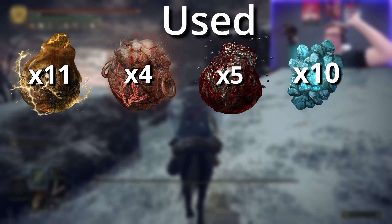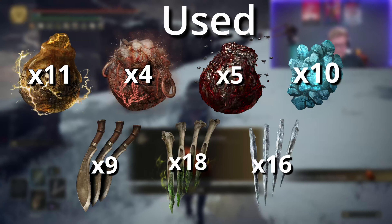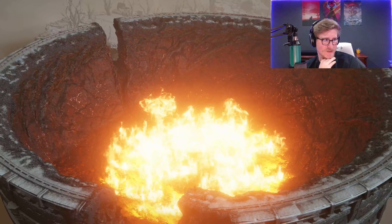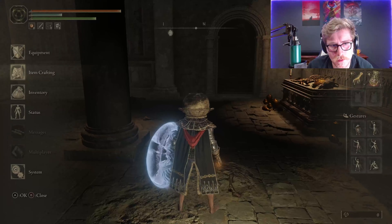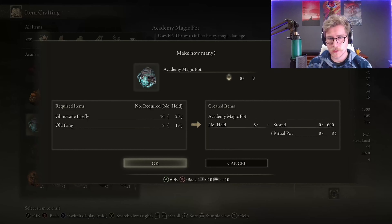In these columns, I have all 12 required bosses with their corresponding health values. Here I have the weapons I'm using and their corresponding base damages. Here are common buff patterns which includes things like Jellyfish Shield, Commander's Standard, Golden Vow, stuff like that. Over here, I don't know what the heck this is, but it's highlighted so I ain't touching that. And finally, here's the amount of consumables that I would need to beat each required boss.